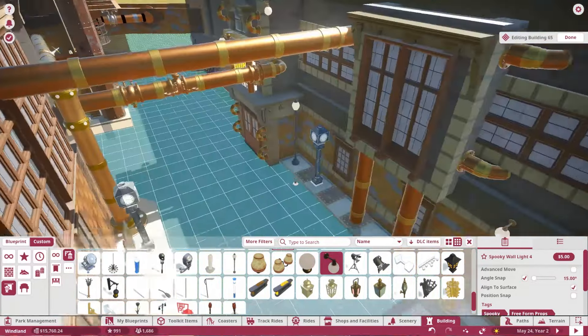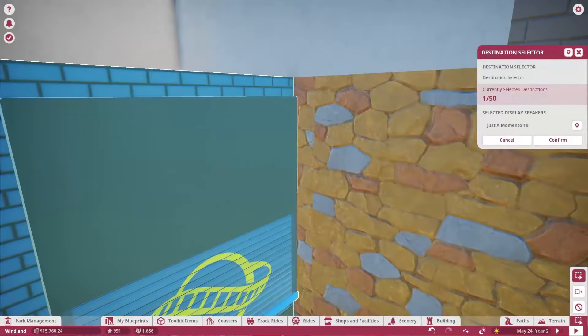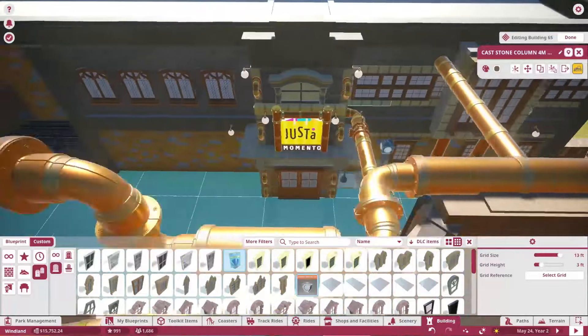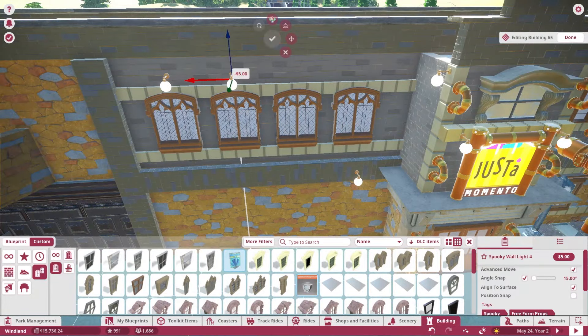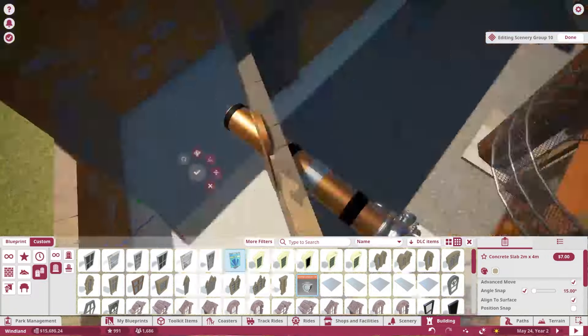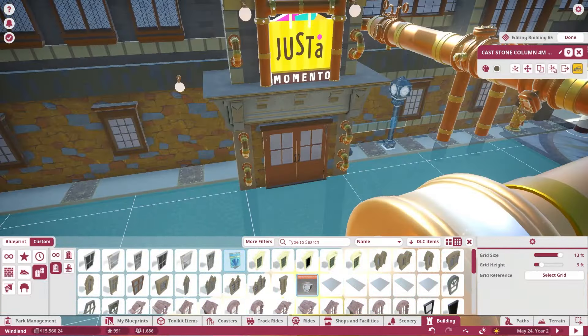I wanted to add some lighting around to make sure the area is lit up as well. You will see that we go into nighttime here shortly, and I actually do add a lot of lighting around the area to make it pop and look really, really cool at night — which I'm actually really excited for because it looks really, really cool after I added all the lighting.